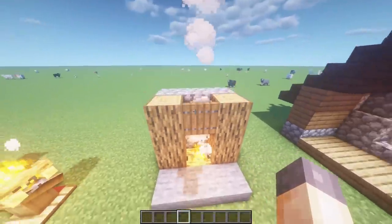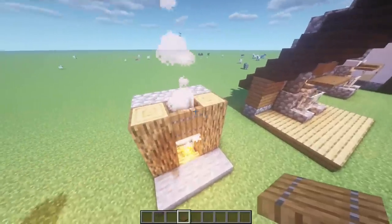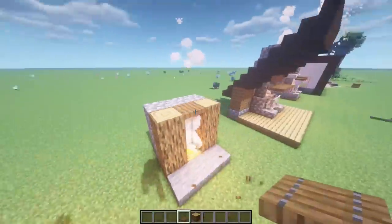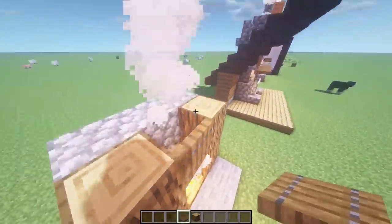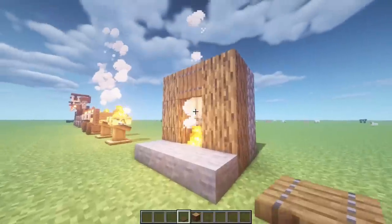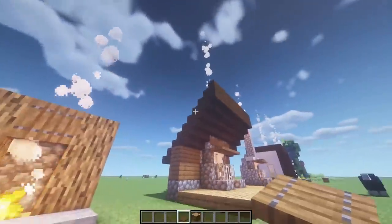Obviously with the campfires you've got the smoke animation going up to make a makeshift chimney. But you can also put a trapdoor over top of it — it will stop the smoke. By doing so, you can make it flush with other blocks and still have enough space for the smoke to come up. So you can really make a compact campfire design this way and have the smoke actually come out the chimney.